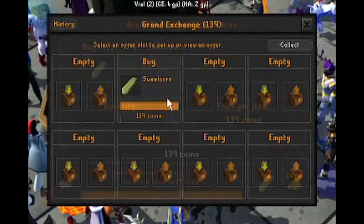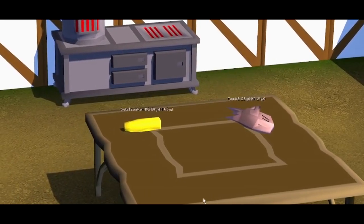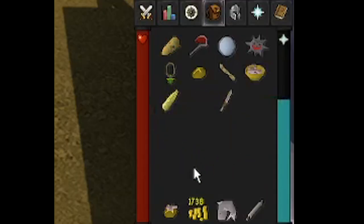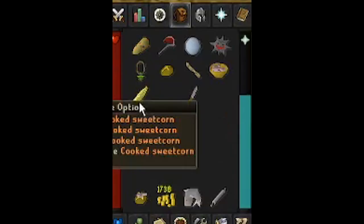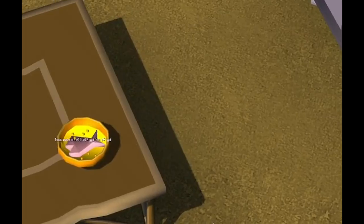Now, that sweet corn from the farmer's market at Draenor, it's amazing. You can tell it's cooked because the text on top of it — it's great. Amazing work we do here in the kitchen. Now, we're gonna chop up the tuna. You can tell it's chopped up because it's chopped up. And then we're gonna use the sweet corn on the bowl, and it's gonna make a tuna and bowl sweet corn thing.